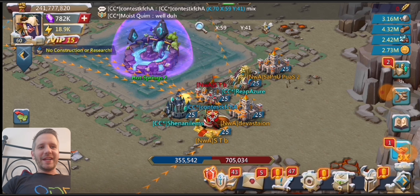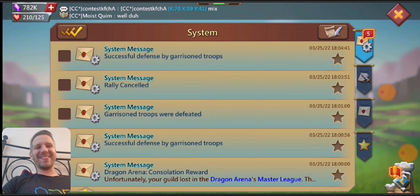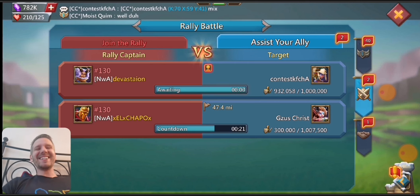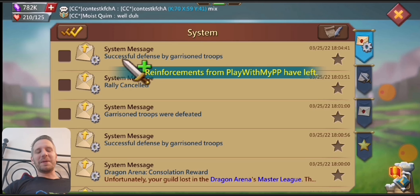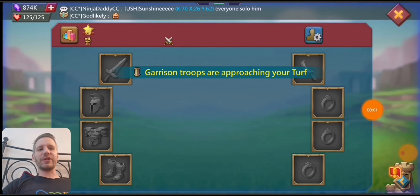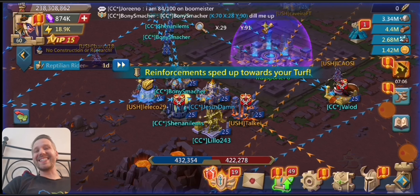It looks like someone is trying to come in — they're sending infantry, so that's totally fine. I think my garrison bounced it because they're walking back from me. My garrison successfully defeated that guy's march. Unfortunately, if he didn't have the garrison there, I would have just capped him because it would have been a really easy cap. Maybe he was sending the attack to knock out the garrison so the rally could hit, but the rally ended up not hitting.